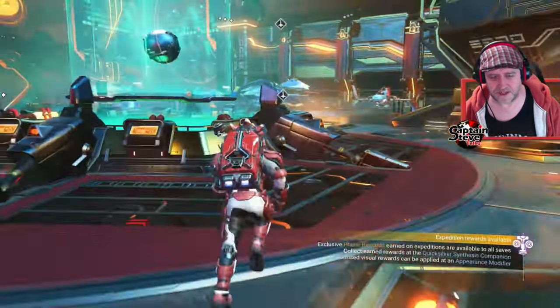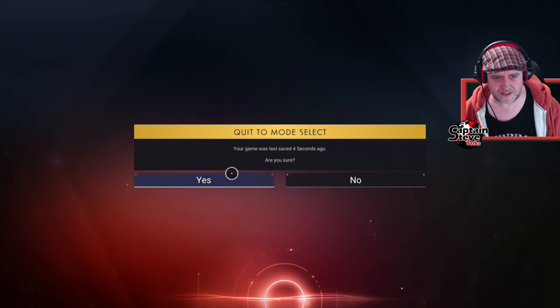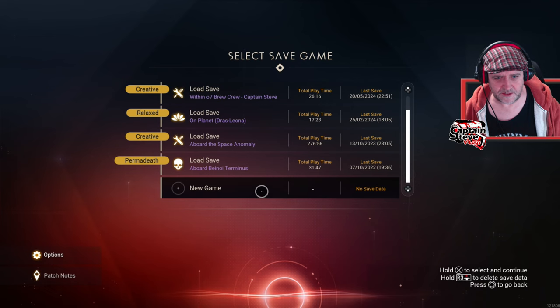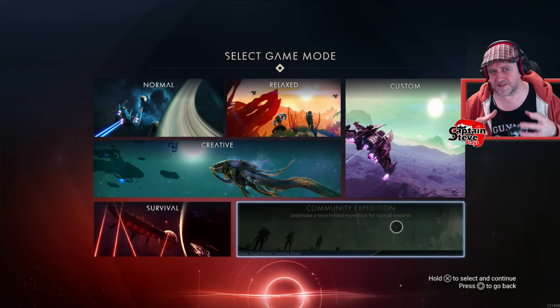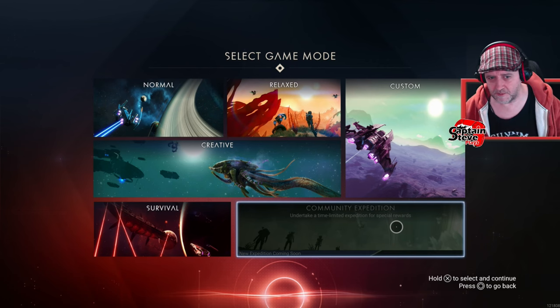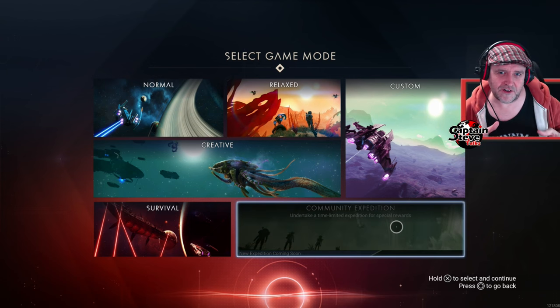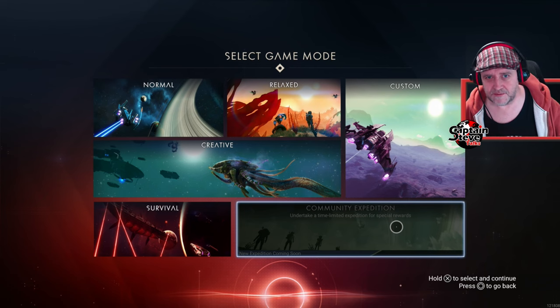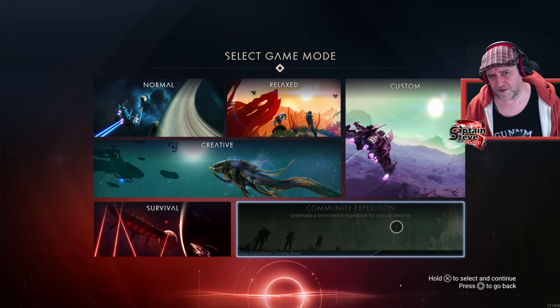That was expedition 12 Omega, so I think we're going to get expedition 13 — lucky number 13. If we go back out to the main title screen and go to new game, you've got the expedition you can fire up from here. So there are two ways to start it: from the console inside the Anomaly, or fresh from this screen. I'm not sure they'll make it harder, since some people probably just pick up No Man's Sky to jump into the expedition.